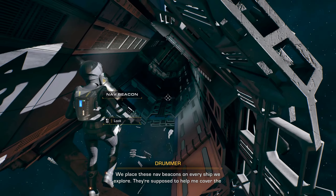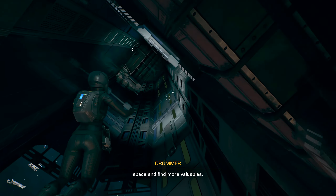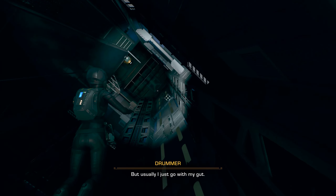We place these nav beacons on every ship we explore. They're supposed to help me cover the space and find more valuables, but usually I just go with my gut.